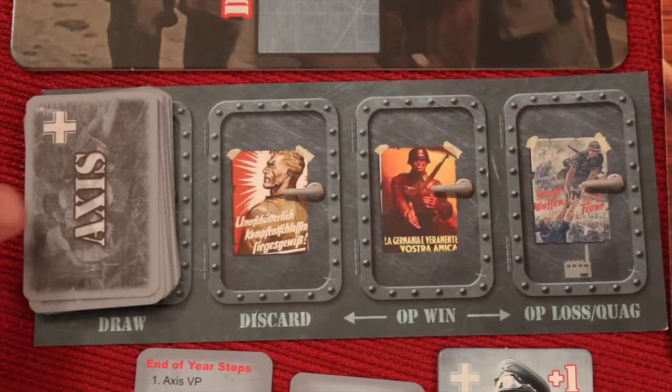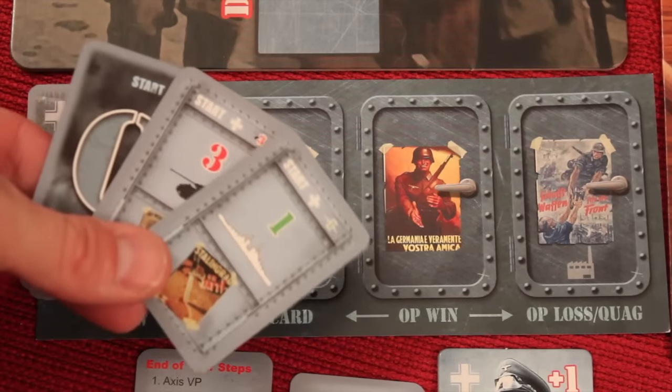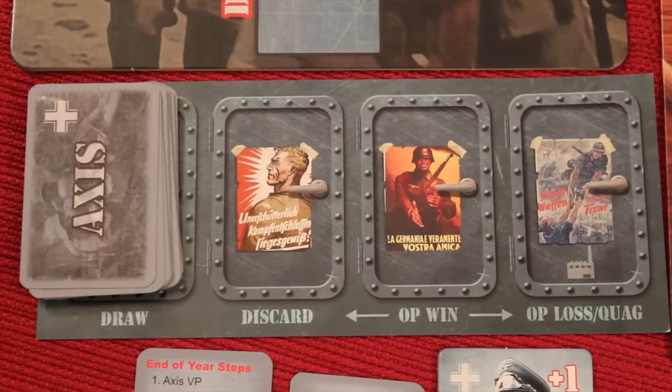Each player has a player board that holds their draw deck, their discards, and the place where cards go when you win or lose battles. At the beginning of the turn, you'll have three cards in your hand until basically the end of the year, and you'll be able to choose many things to do with these actions.